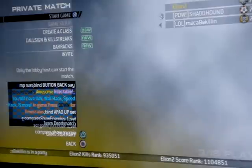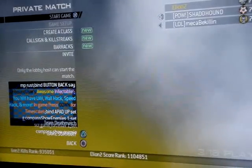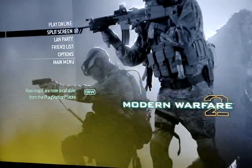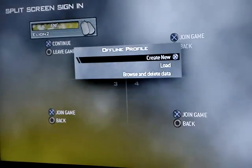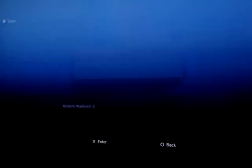Pretty much how you do it is once you grab a hack lobby like this, back out, back out one more time, go to split screen, join, create a new game, name it whatever you want. It doesn't matter. Just don't save over any others — just create a new one. If you save over another one, I don't know why, it just kind of screws it all up.